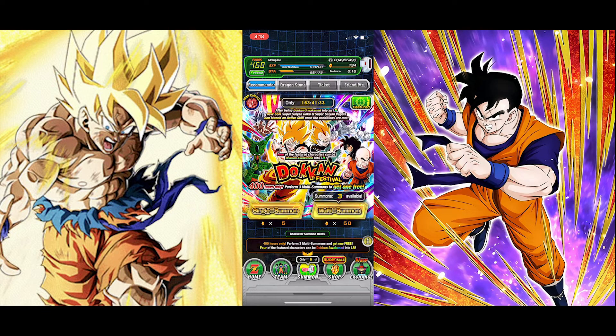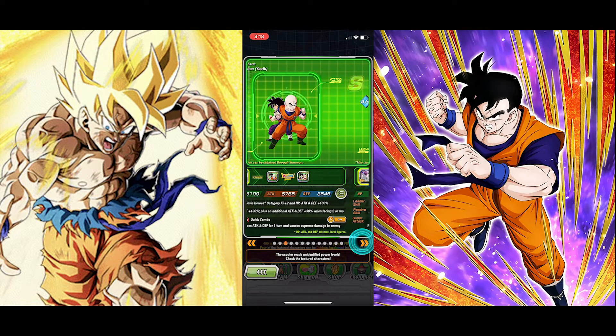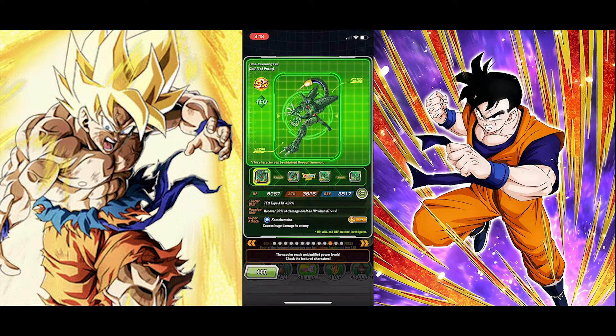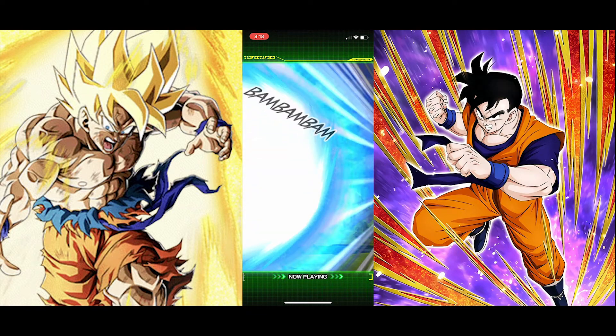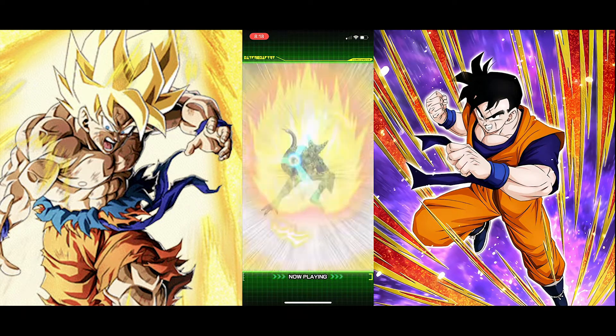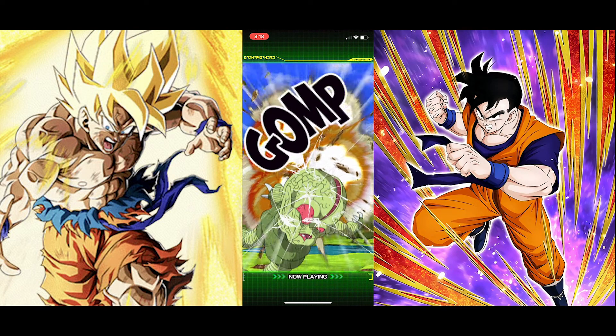Right now I'm going to go to the summon feature and scroll all the way to the right to get the base units that no one really cares about. We're going to use Cell as an example and just look at his super attack. Keep in mind this represents the base game in 2015 — this is what the super attack used to look like in 2015, and it has significantly changed since then.